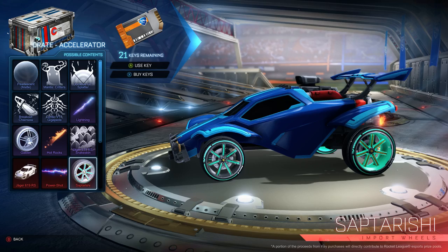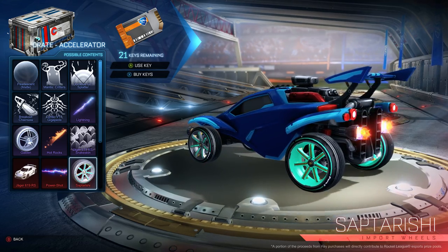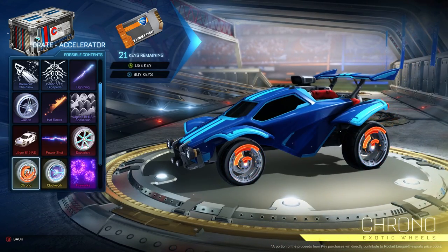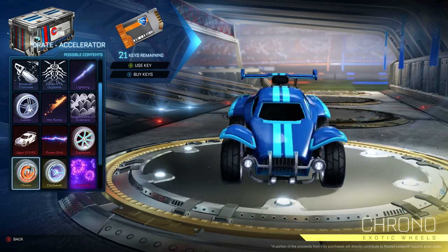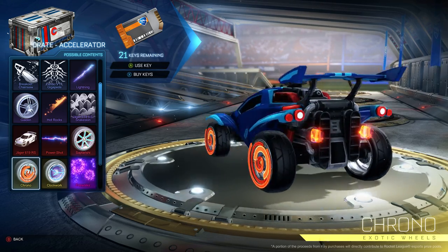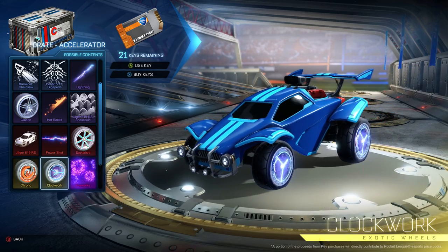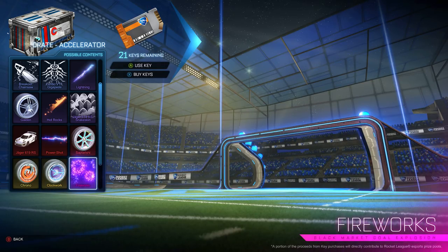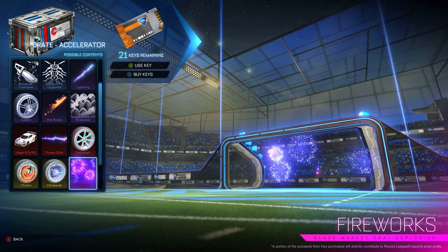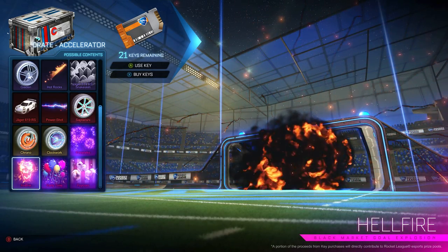Septurishi import wheels look a lot like Septums, I would say — they have seven spokes, no painted treads though. We have Chrono wheels, I think they look all right, no painted treads again. And the Clockwork wheels, which again have no painted treads.